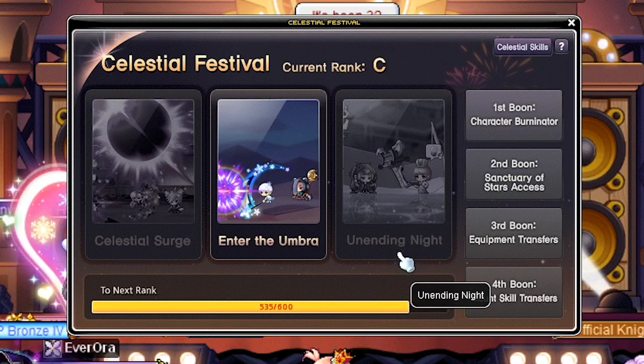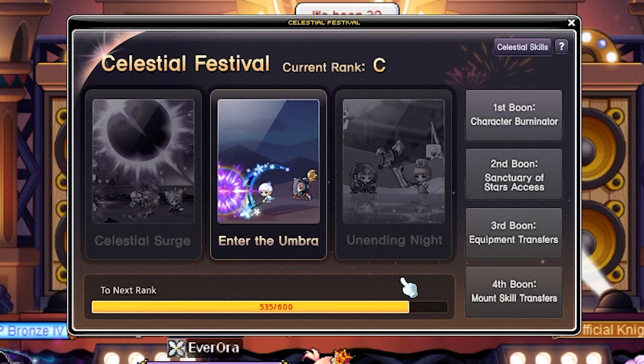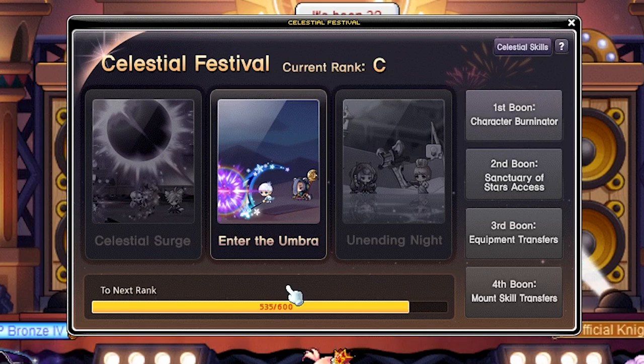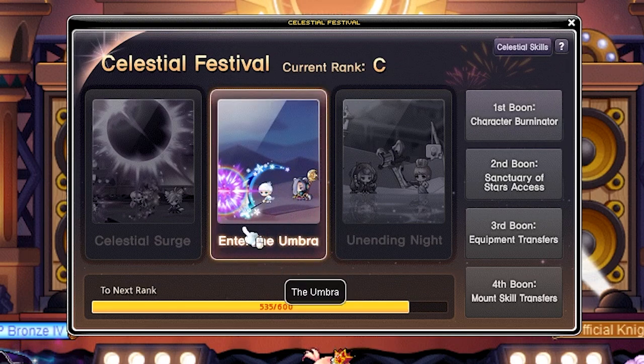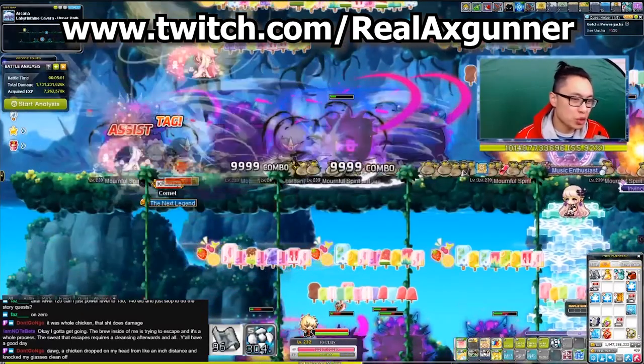The third and final main event is the Longest Night. The perk is you get additional rewards for clearing Arcane River dailies. PQs do not count, and auto clears with Maple Points do not count either. Capping coins is by far the easiest with this main event — you just need to complete one daily and you cap the 100 coins. Out of the three, I would suggest either Celestial Surge or the Longest Night. Do not do Enter the Umbra — in my opinion it's not worth it at all. If you have any questions, come visit me on Twitch. I stream daily and we can discuss it there.